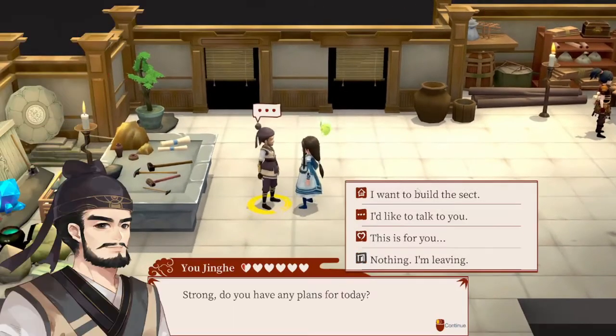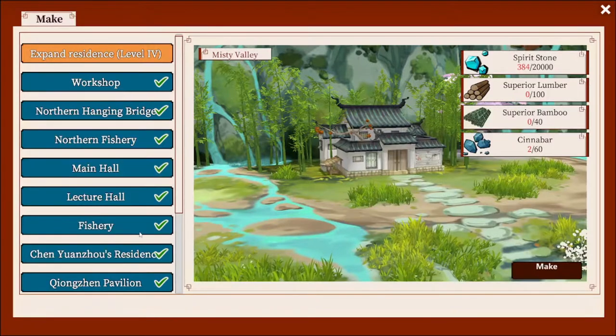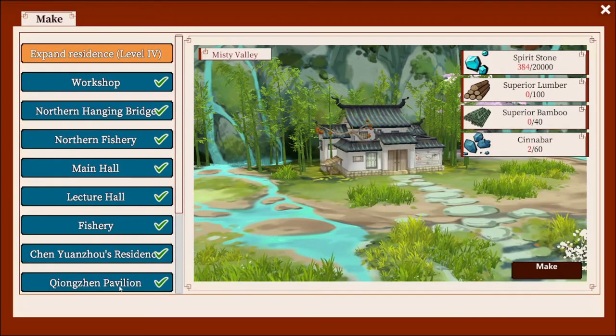It all starts with the renovation division. You're gonna get a quest to build the pavilion, so you want to go ahead and get that built.